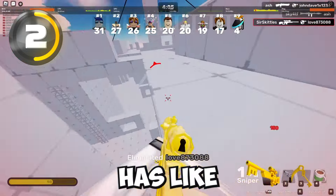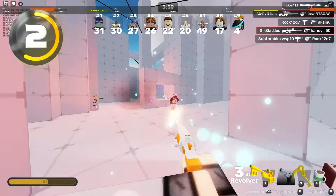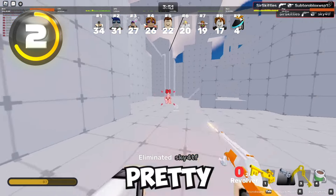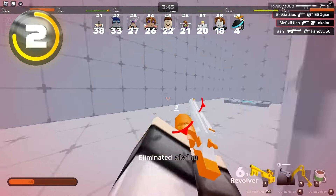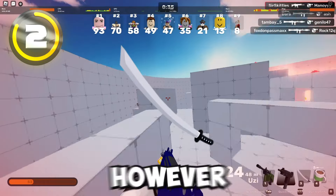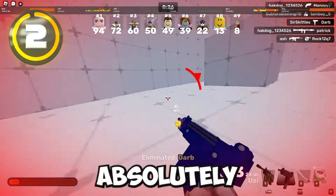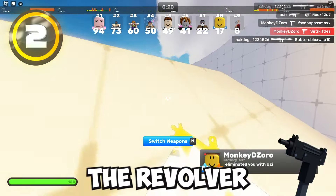If you come across someone with insane aim who can always hit headshots on you, they're gonna be destroying you every single game. The one downside about the Revolver is it only has six bullets and the reload time is pretty long. You also have a secondary ability where you can right-click to empty a whole magazine into your opponent. The Revolver is very easily countered by the Katana, but as a secondary weapon it is probably the best in the game. It's definitely my favorite secondary because I love absolutely destroying people by headshotting them.